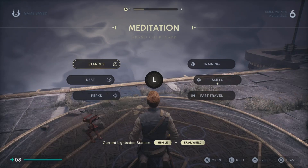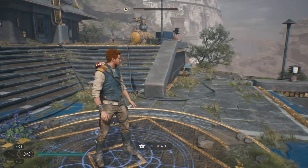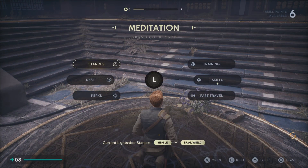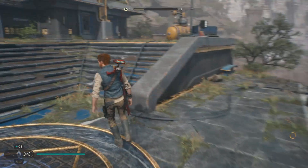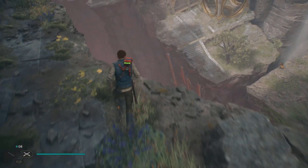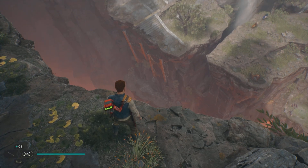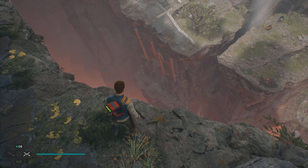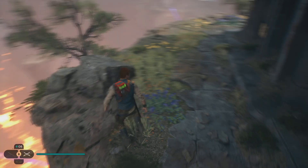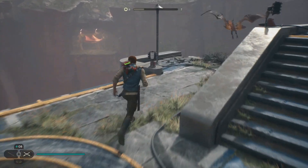Alright, Jedi Survivor - Chamber of Ambidexterity. So we're at this meditation point, Grand Courtyard. What we're going to do - we already did this part of the puzzle. If you look down there, there's a chamber just underneath those three things, but we have to burn off that plant.